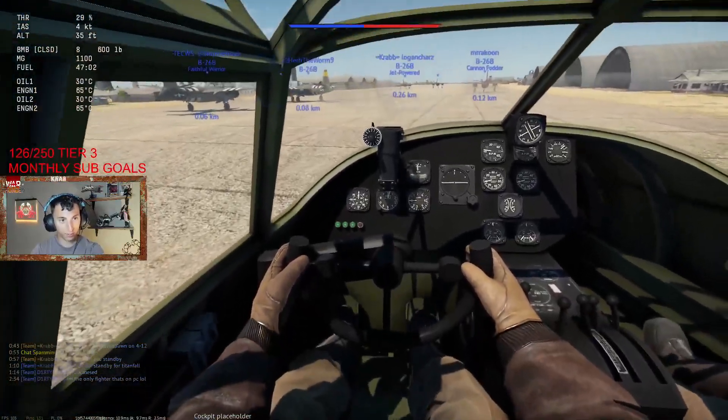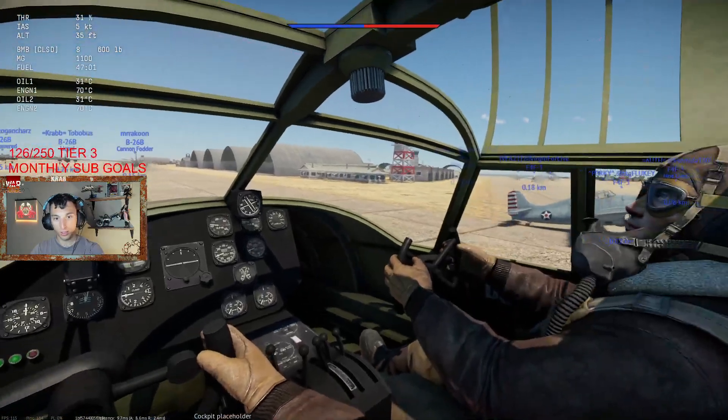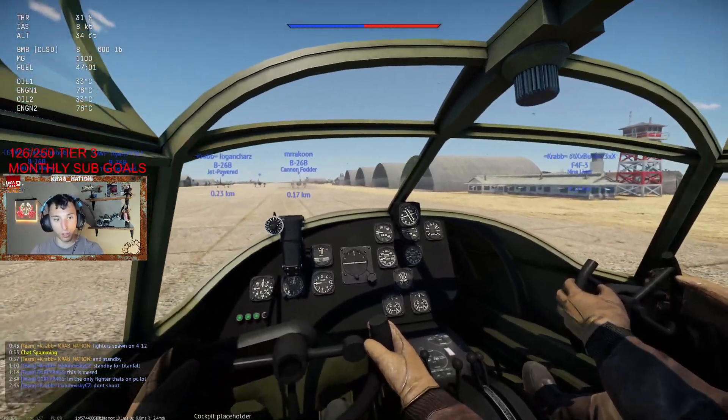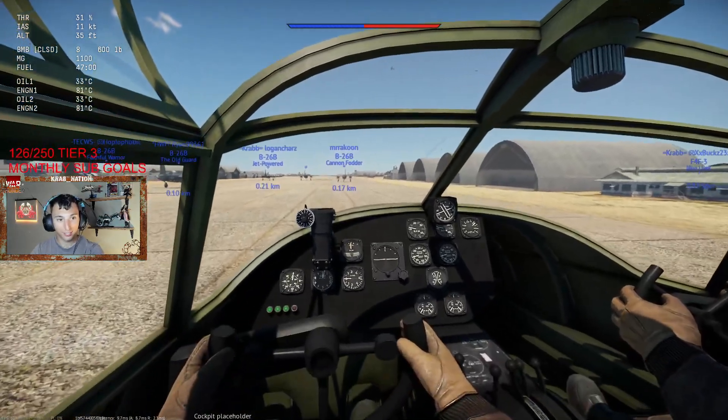Tobo right up front and then just two rows behind him. Someone's fired. We're taking incoming fighters. All F4Fs launch, all F4Fs launch. Scramble, scramble, scramble.